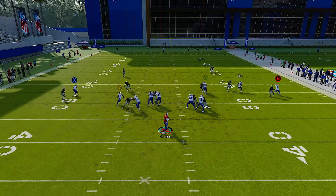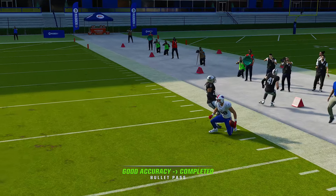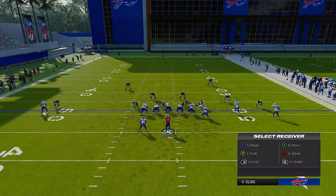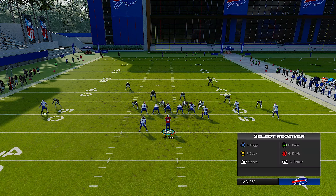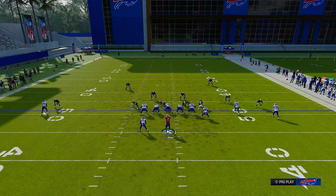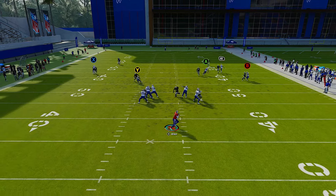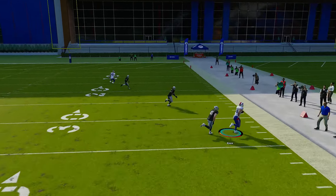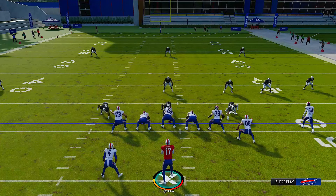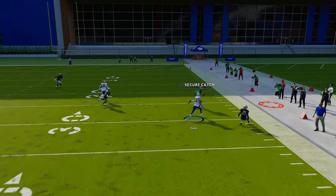We snap the ball — the tight end bounces off the linebacker and we're out this way. When someone's running cover two man in the wild trips, it's the pats why-out because the tight end is already on an out route. So again: streak RB, B on the in route, and streak X. We get this tight end outside again, bump, gets outside leverage — money. The user will typically wait in the middle of the field, so you want to hit that outside leverage.